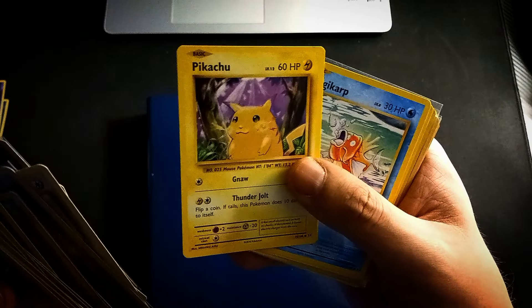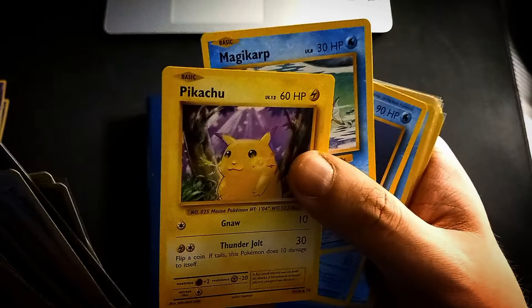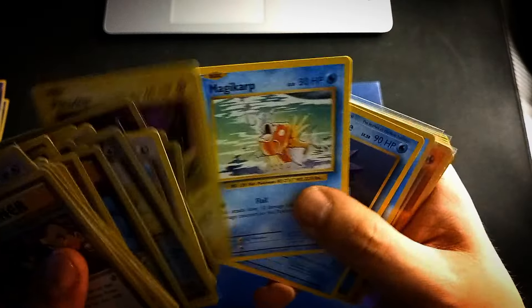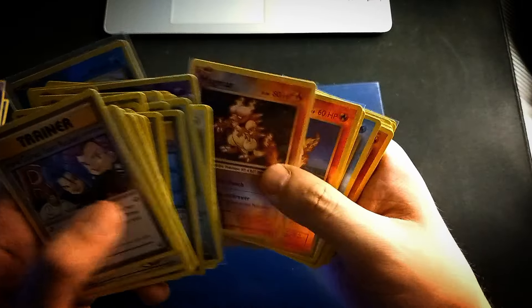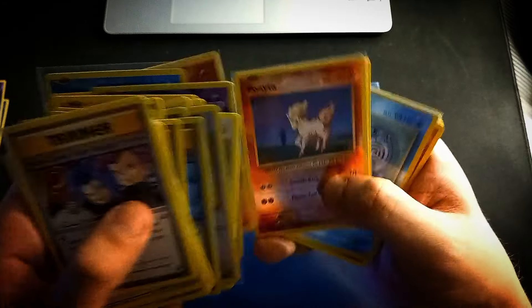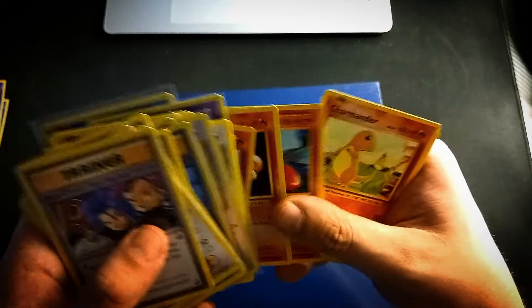Nice Pikachu here — one of the cards I'd like to have multiples of rather than all the others. Team Rocket is nice too; I had it in holographic from the actual Rocket set. Good memories. Arcanine, Ninetales, Charmander — okay guys, thanks for watching! If you like this kind of content, leave a like and maybe subscribe. See you all on the next one.